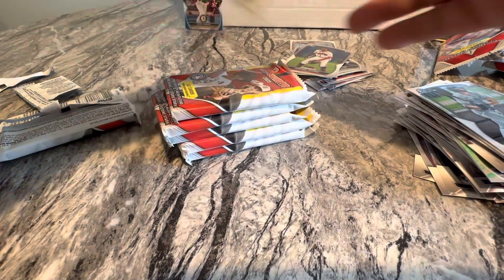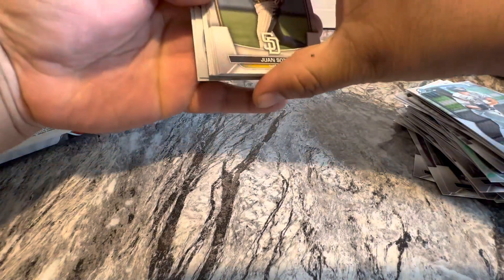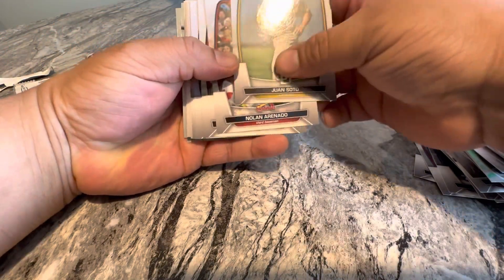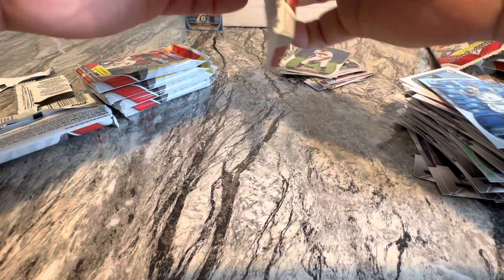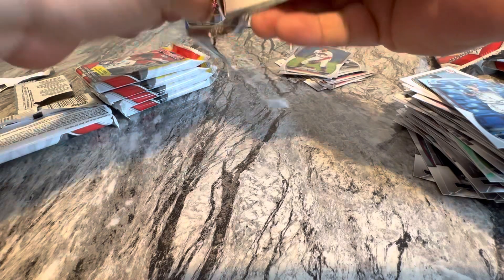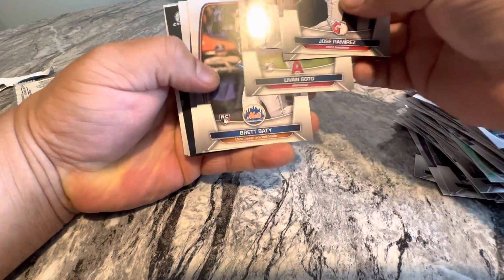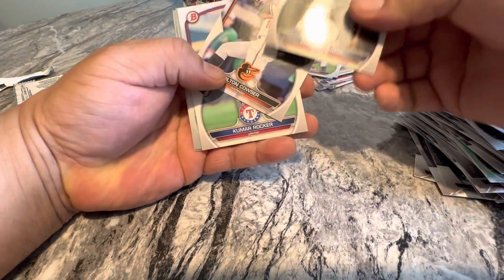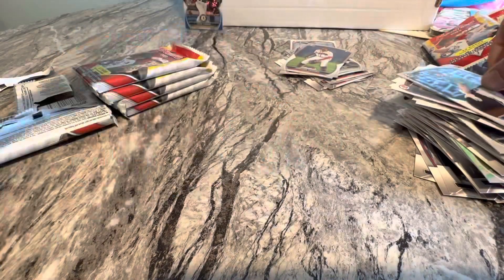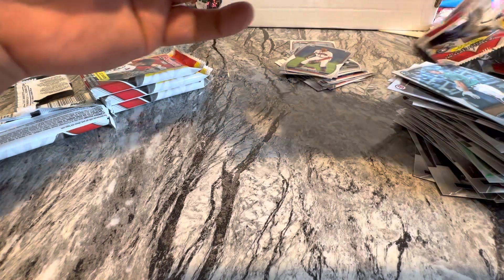All right, that was box one, here's box two. Blanco Jr., both Chrome First. Who do you guys think is going to go first? And this is a draft tonight. Montez, Koyong, Kevin Cross. Not too special. Looks like I'm not seeing color, so it looks like I'm not getting an auto in this box either.